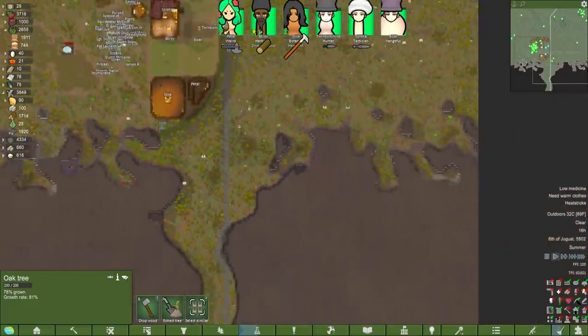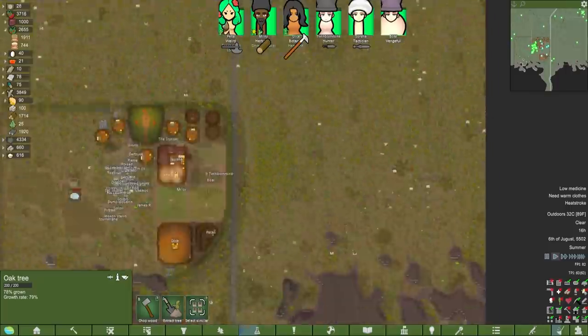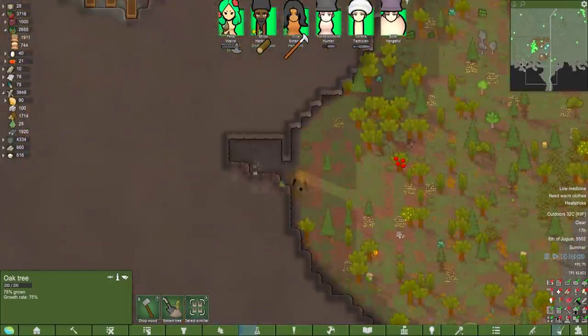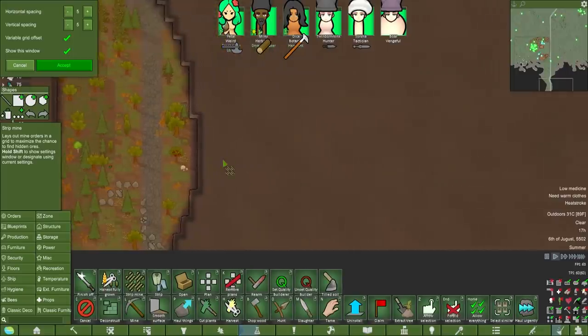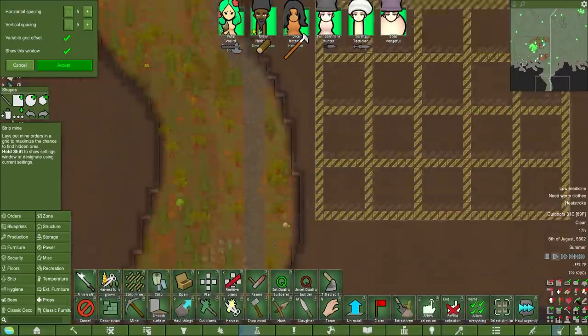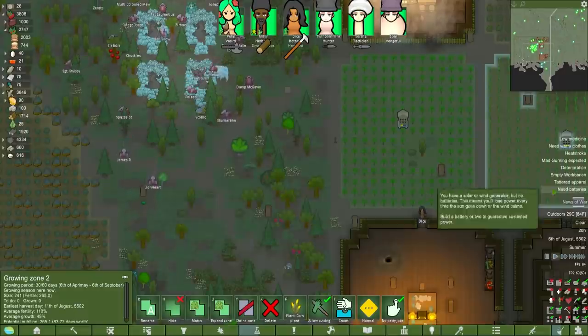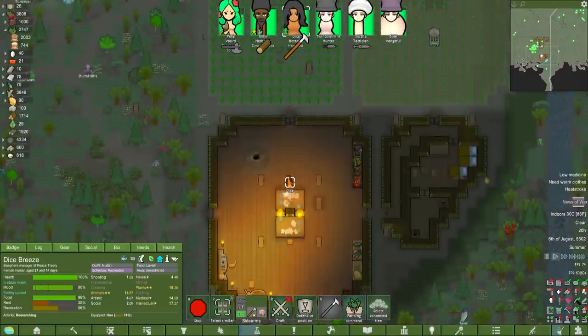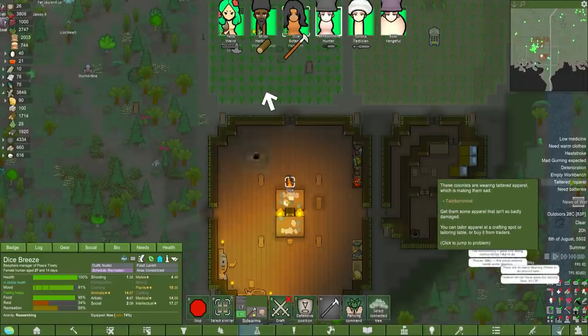Have we got any more components? Not that I can see. I also don't really want to tunnel into the mountain too much, given that we've already had one infestation after mining like six blocks down here. I'm going to start off down here — that way if we get any raiders coming in through the South Passage, the insects if they do spawn in will deal with them for us. Heatstroke? How have you got heatstroke? Everybody's naked.